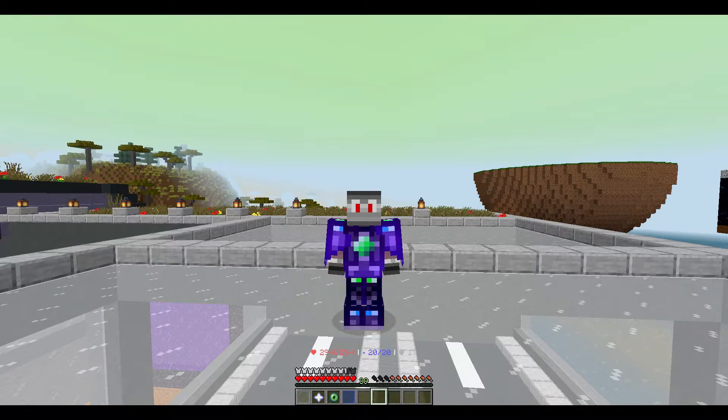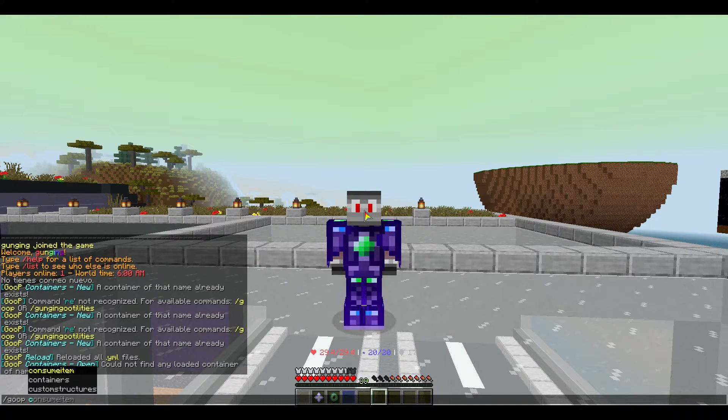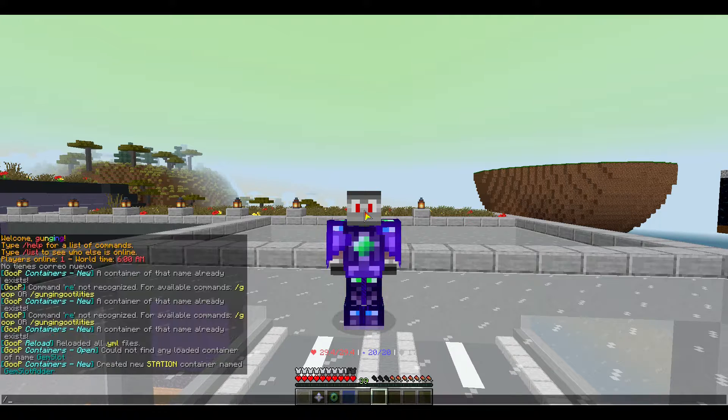Greetings. Let's proceed to make a cube container that can put gem slots into items, beginning by making a brand new one from scratch. We're going to call it a gem slot editor of type station and it will have 5 rows.